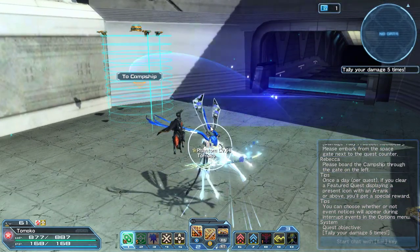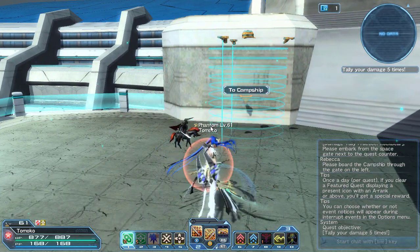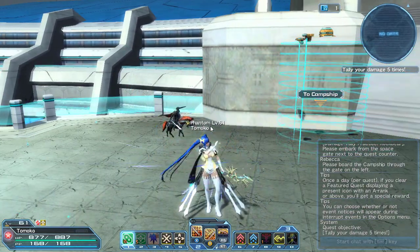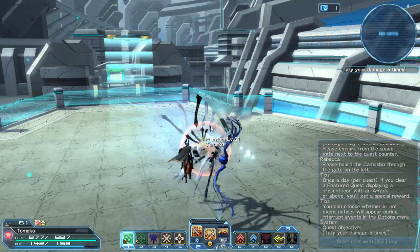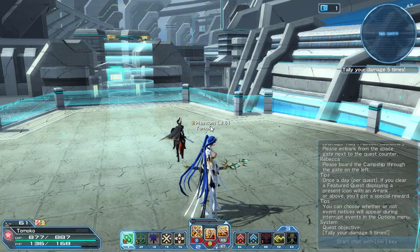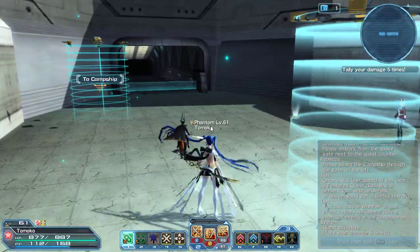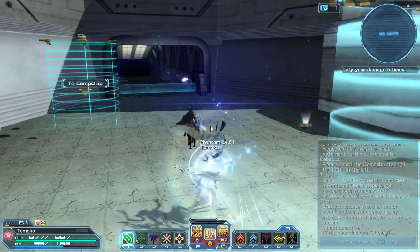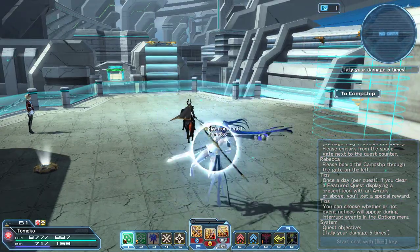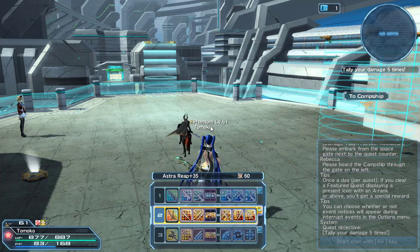On the katana, you have the shift action, and if you hit it at the end of your attack it's reminiscent of Etoile's golden flash — except Phantom's being dark. We'll start with the shift PAs: standard then shift, standard then shift. This one is probably my favorite — standard and then shift. Now I have two rods equipped so we'll switch to the first one.